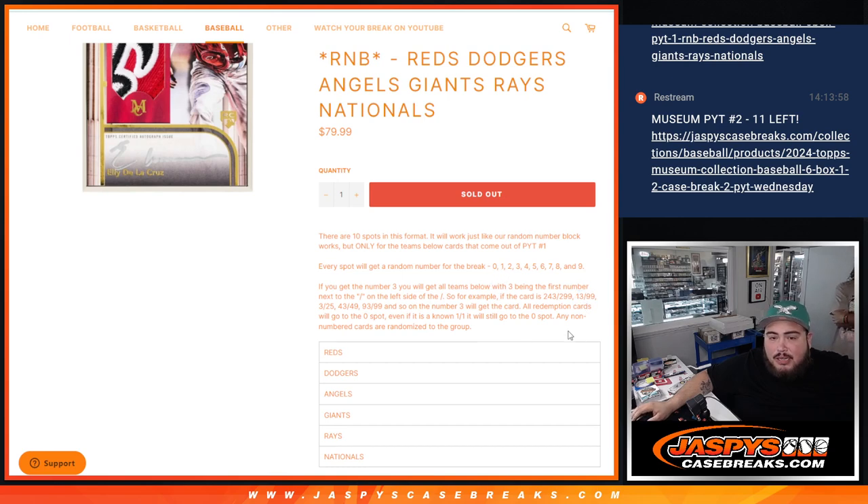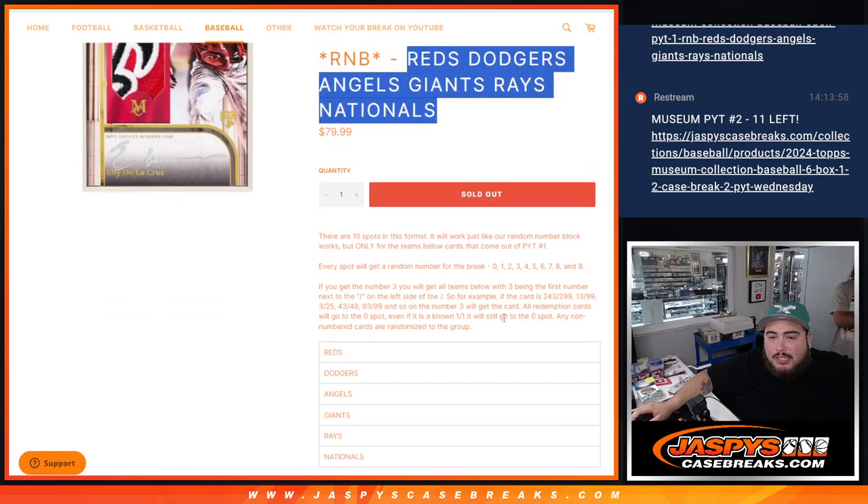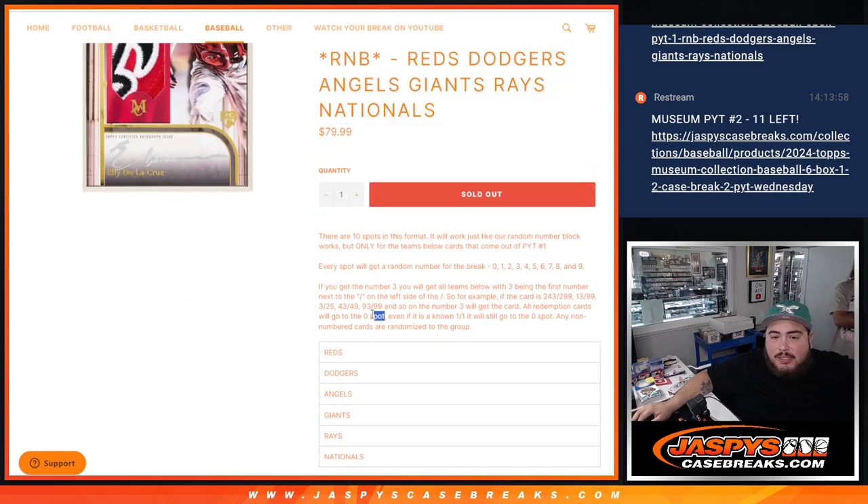As an added bonus, if there are any redemptions for any of these teams at the top of the list, they'll automatically go to spot zero — no matter what, even if it's a one-of-one redemption. Any non-numbered cards like base cards will be randomized back to you guys; we'll probably put them in one lot. Most of the autos and relics should be numbered, so we don't have to worry about those — it's more like base cards or canvas creations, stuff like that.